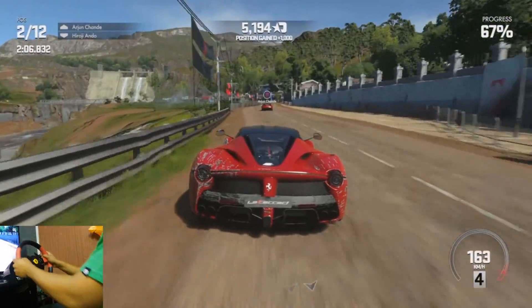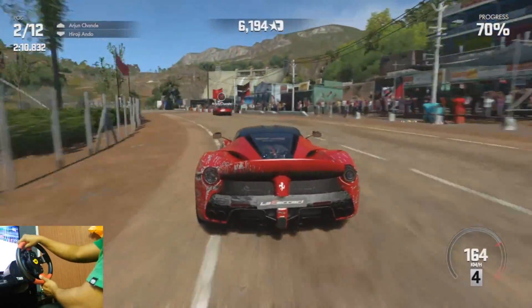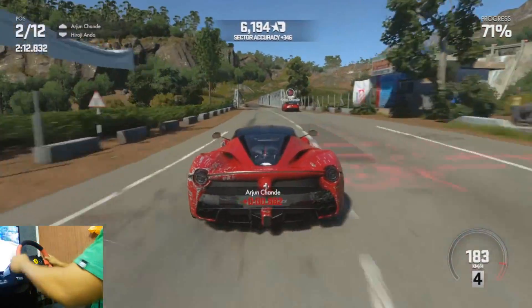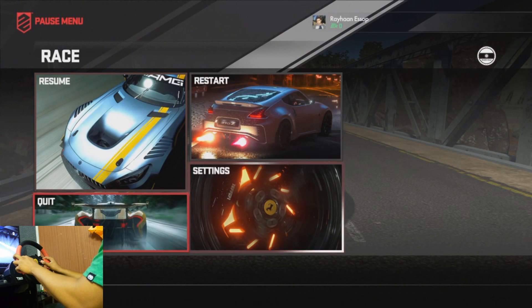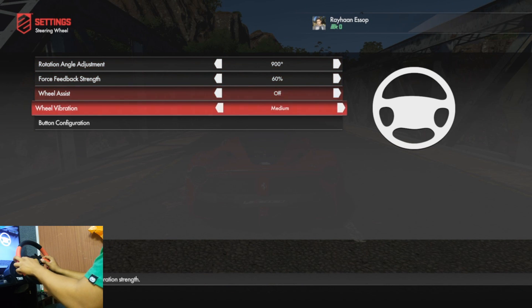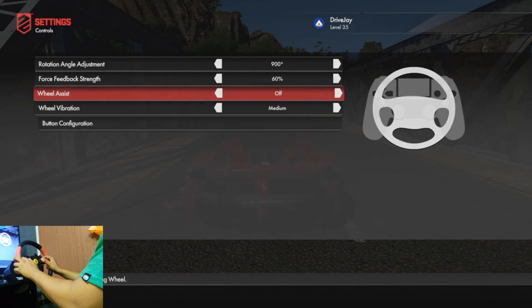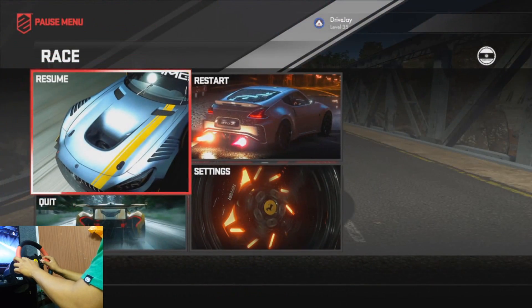By the way, we are on 900 degrees of rotation and 60 percent force feedback. Let's double-check that while we're in the race here — steering wheel 900 degrees, 60 percent, yep. Wheel assist is off; I started by turning that on and it actually screwed me over more than I thought.